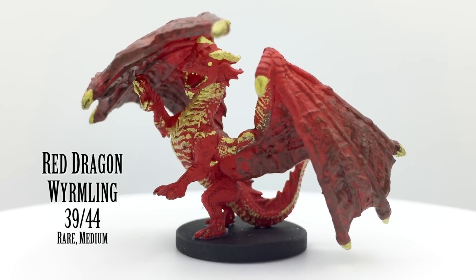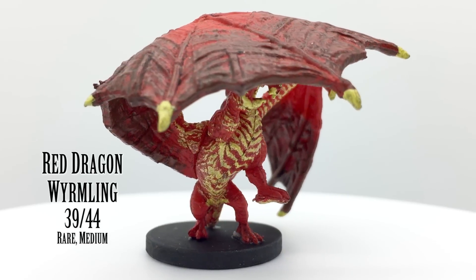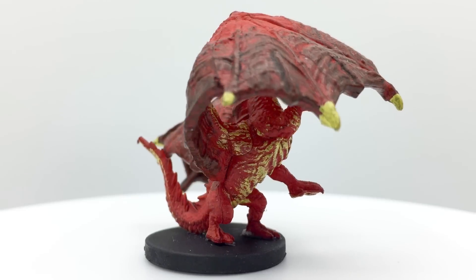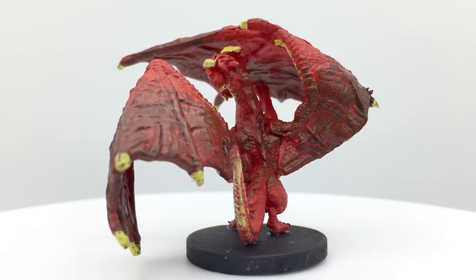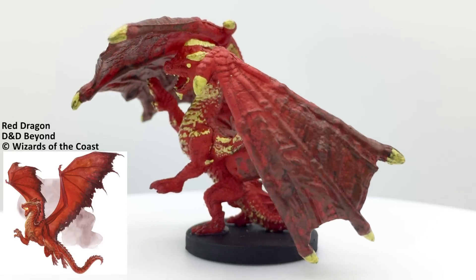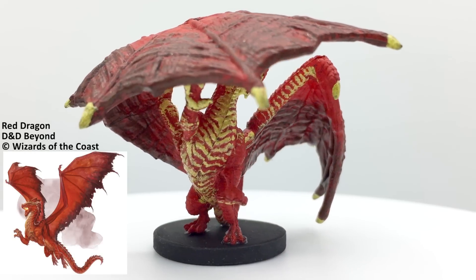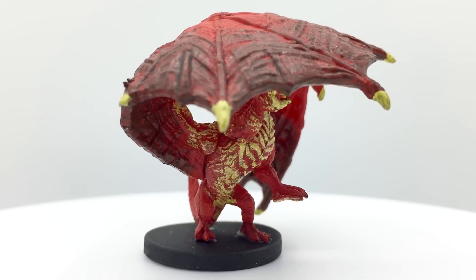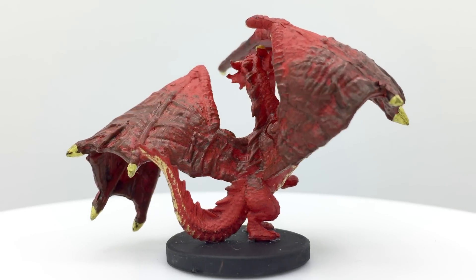Red dragons are the greediest and vainest of dragons. They also have a temper and can be extremely vicious, making them the type of evil dragon most commonly depicted in folklore. They have a fire breath attack. A red dragon wyrmling has a challenge rating of 4 and is found in the Basic Rules. Red dragon wyrmlings appear in Curse of Strahd and Dungeon of the Mad Mage and may also be encountered in mountains and hills. A red dragon is in Rise of Tiamat.